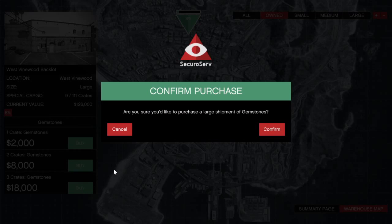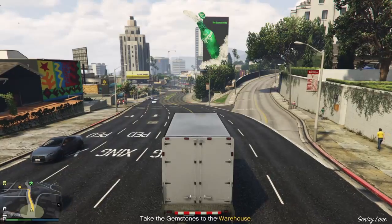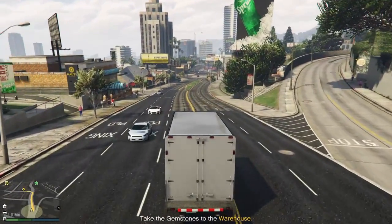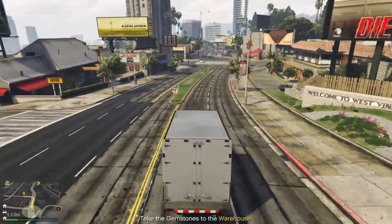First thing you do is you buy the 18,000 free crates. Next thing you do once you have all your crates is you drop them off at the warehouse.